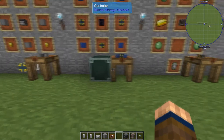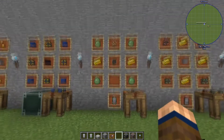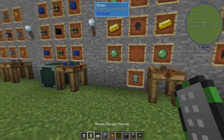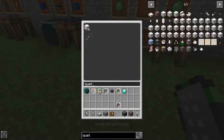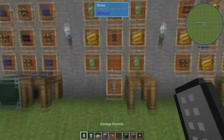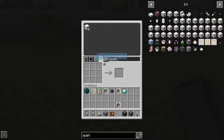From that we've got the Simple Storage Remote, which is just unlimited access to the storage. As you can see, I have a Simple Storage Remote here — it's basic access to what's in there, so you can grab stuff out and put stuff back in without actually being at your network. Then there's the Storage Remote, which has the same features but is limited to a distance of 64 blocks from the network master, and it has a crafting grid attached to it.